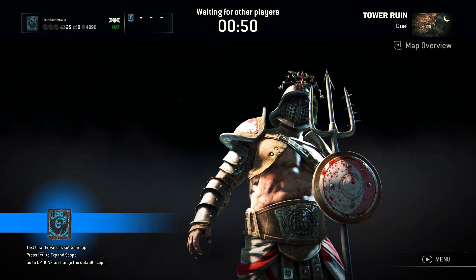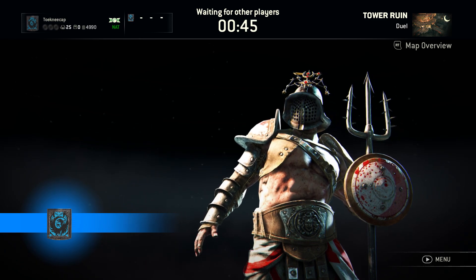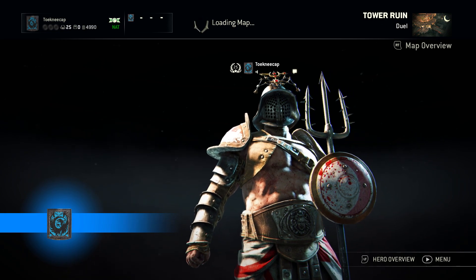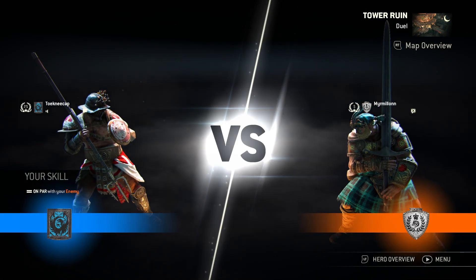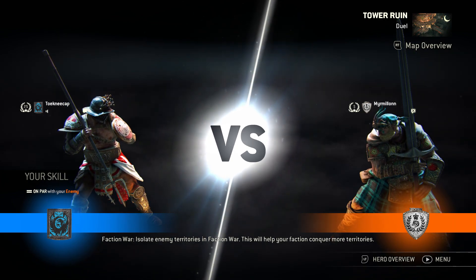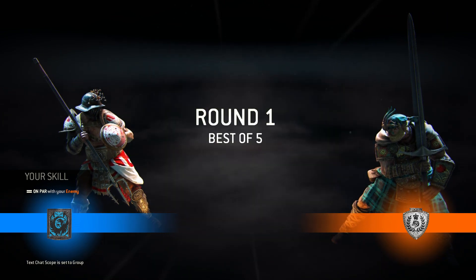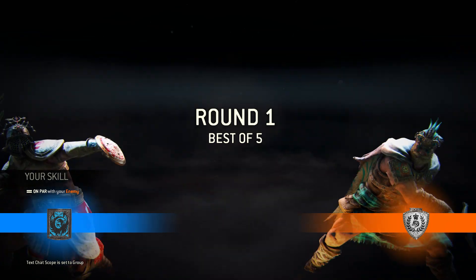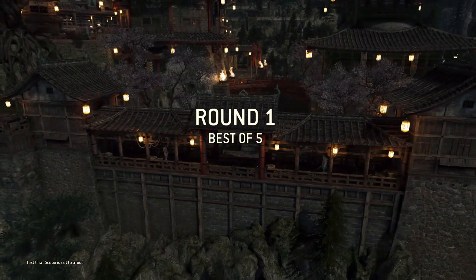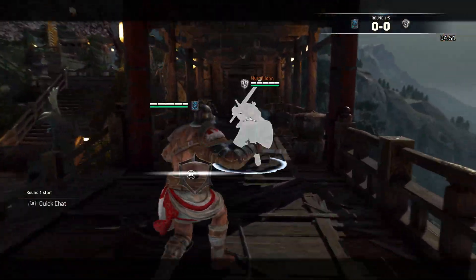The guy we played before didn't want to rematch so we're going up against someone different on Tower Ruin, which has been changed and it's so much nicer now. It used to be like the worst map to play duels on but now it feels a lot better — they changed the top tower part so now it's like a courtyard, blocked off some ledge spots. This guy's playing Highlander rocking the kilt, and like I mentioned his tracking is absolutely redonkulous.